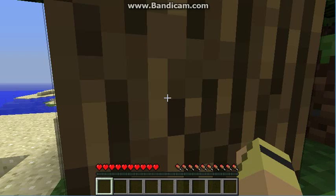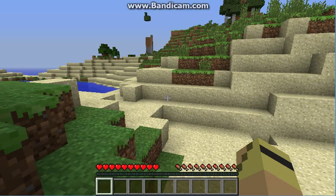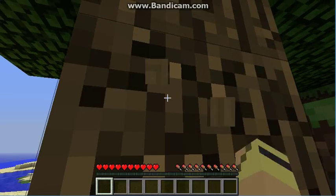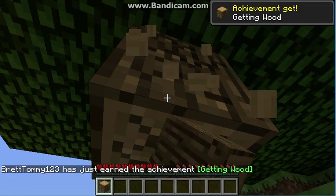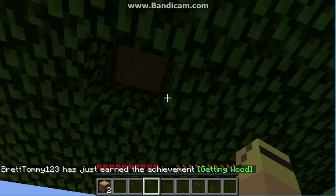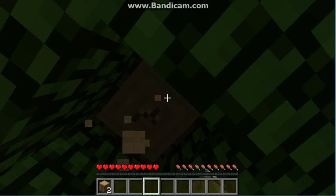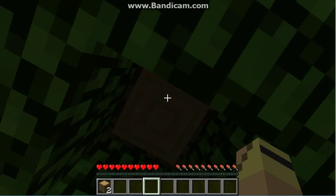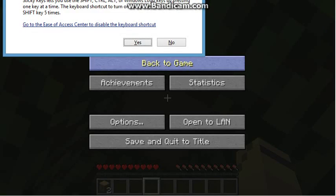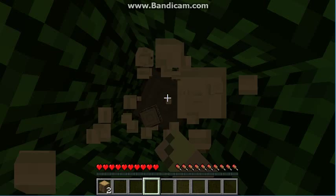You hold down the left button on your mouse to punch down trees — like this. Then you get the achievement. If you press Shift on the left side of your keyboard, you can sneak, but don't press it too much or it will enable sticky keys.